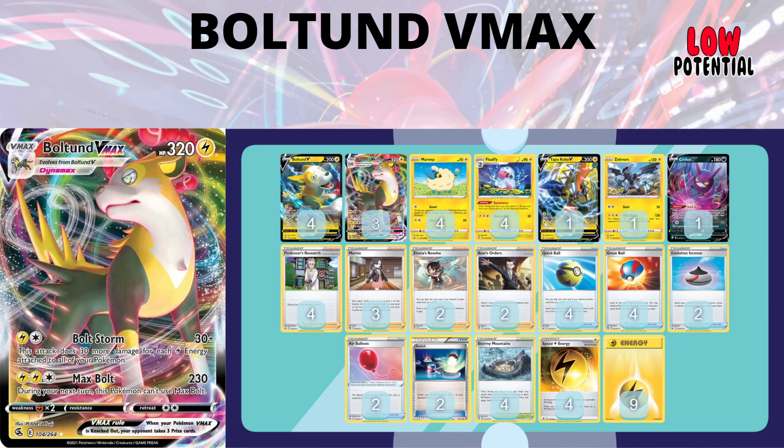Boltund VMAX has 320 HP and its main attack, Bolt Storm, does 30 damage plus 30 more for each lightning energy attached to all of your Pokemon, including both basic lightning and Speed Lightning Energy. You accelerate energy with Electrify and with Flaffy's Dynamotor. But I don't think this will be very good, because a Fighting-type deck should just run through it — that includes both Urshifus, which should both be top-tier still. Your Flaffys are also prone to all the bench damage going around from Dragapult, the new Inteleon, Chilling Rain Inteleon, Jolteon VMAX, etc.